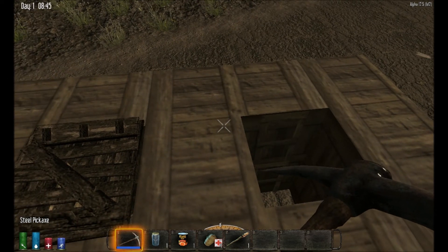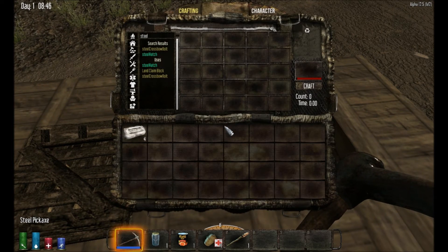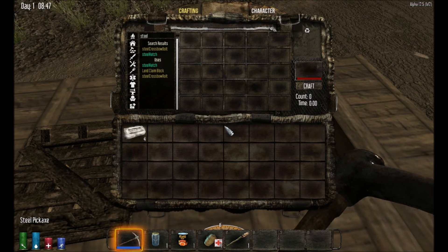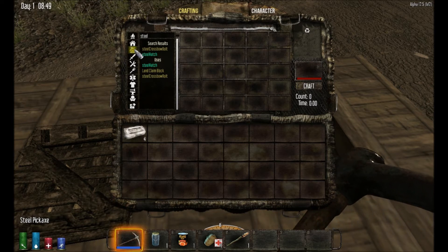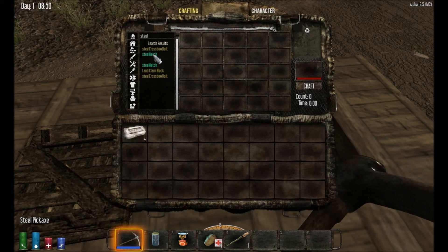Now I should explain that the way the code is in the game at the moment — the way the XML files are set up — you can't change the texture or modify the look of the hatch at the moment. Maybe in future releases we can do something a bit more visually stimulating with it. So it looks exactly the same as the fully upgraded normal hatch, but has all the attributes of steel.